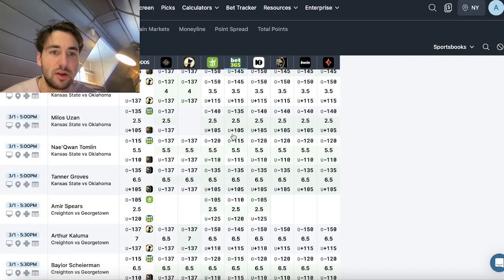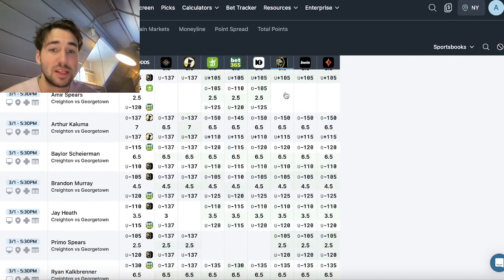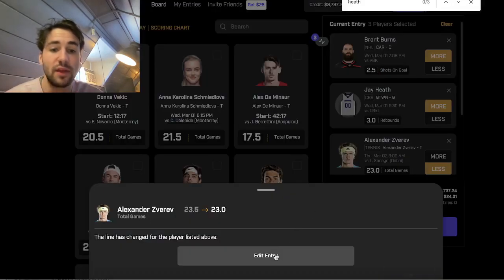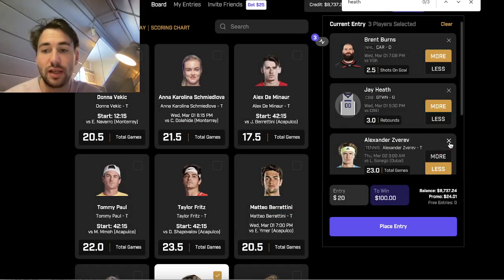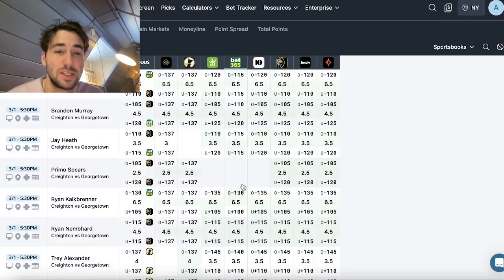Back on the screen — Milos Uzan's line at two and a half on both PrizePicks and the books, but the over is heavily favored, so that's an option. Arthur Columa's line just moved unfortunately, so we're down to two plays. The Jay Heath play still looks incredible.